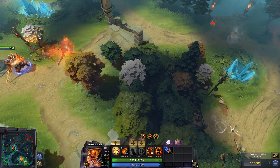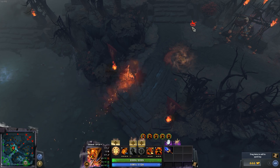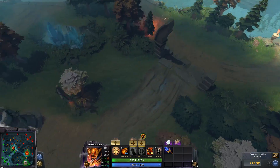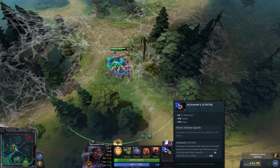Ember Spirit is very interesting — you get five remnants and you can cast them farther with no mana. I think this is pretty legit especially if you get it as a fifth or sixth item with your level 25 talent. It makes a lot of sense — you can have a crazy amount of remnants, do a ton of burst damage, and if you buy a Refresher Orb in addition, your burst potential is through the roof.